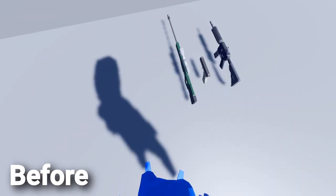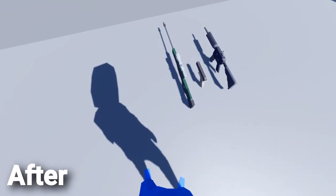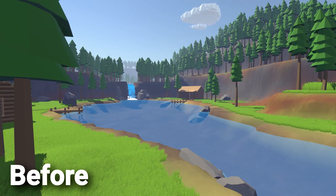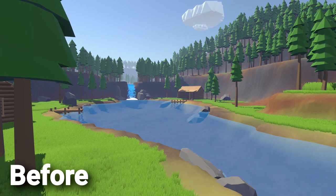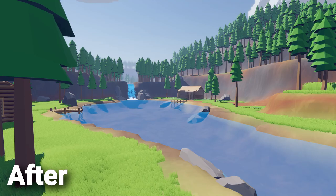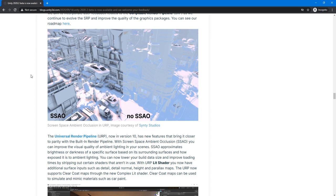The last thing that I worked on was tweaking the rendering. It was noticed that my shadows looked pretty terrible before, so after tweaking the settings, I managed to make them look much better now. The other thing that I tweaked was the universal render pipeline post processing. Here is a comparison of the before and after. Unity also just released ambient occlusion for the URP render pipeline, so I'm excited to add it once it's out of beta.